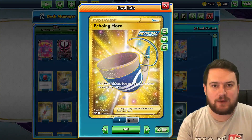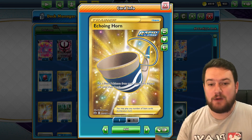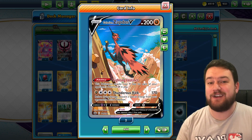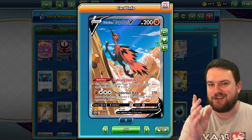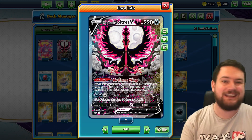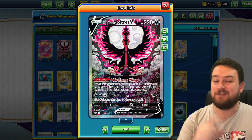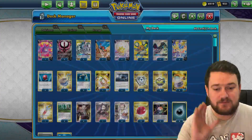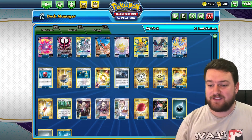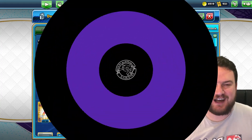So that's the first step I would recommend: understand why every single card is in your list. Why do we play one copy of Echoing Horn? Because we want to use one copy in the late game to put down a new two-prized Pokemon to knock out. Why do we play one Zapdos? So that we can use it against Eternatus. Why do we play two Moltres? Because we want to get one into play early to get the Dire Flame Wings ability working. Always understand what the 60 cards in your list are, what numbers you play, and why those cards are in there.